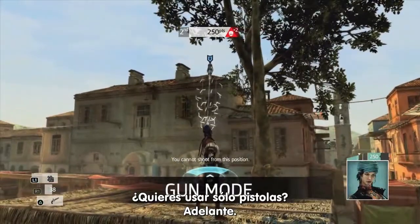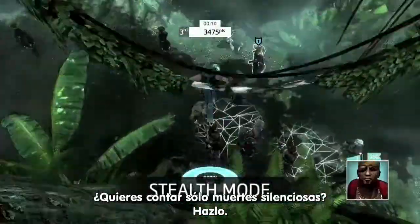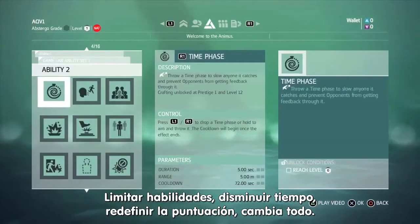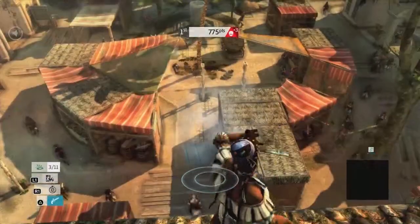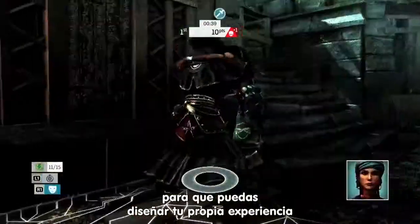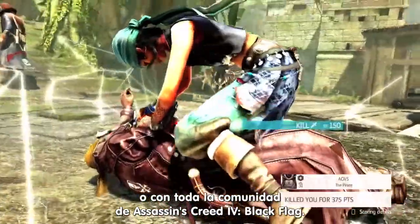Want to use only pistols? Build it. Only want to count stealth kills? Do it. Limit abilities. Shorten timing. Redefine scoring. Done. With game lab, we're handing over the control so you can design your own experience to share with friends or the entire Assassin's Creed 4 Black Flag community.